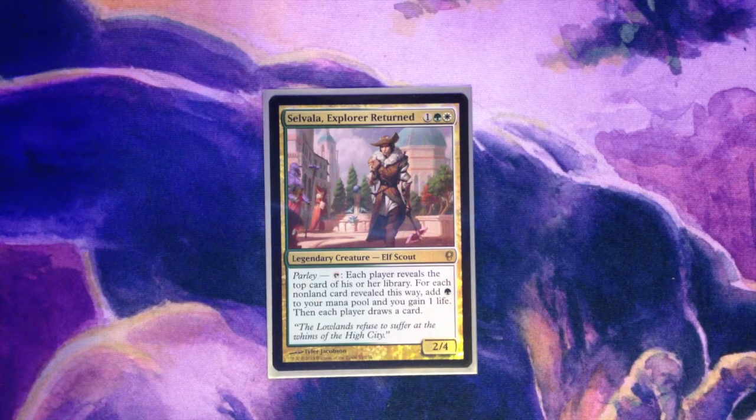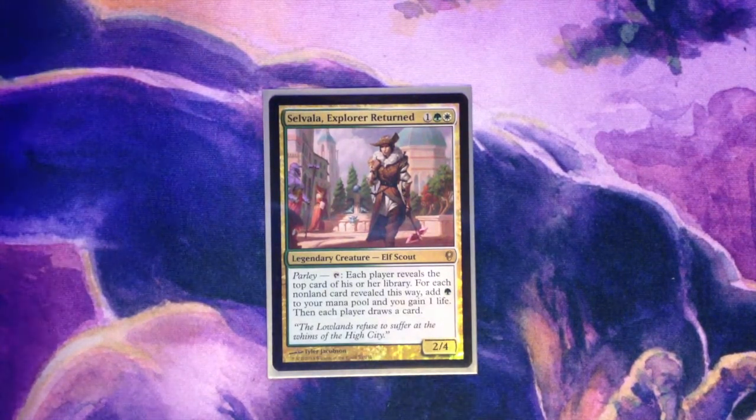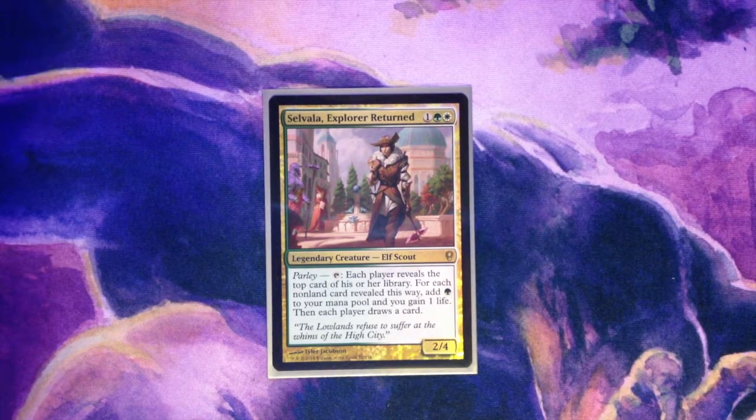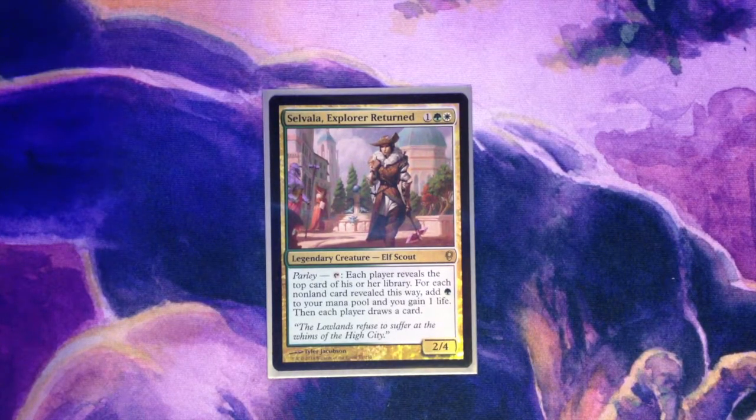So she ramps, draws cards, and gains life — three pretty good abilities to build around. My focus with this deck is to gain life through Selvala and incidental things happening on the board. With that, I'm running a handful of cards that get some juice and get big from all that life gain. It's important to note that we're more concerned about the frequency and how often we gain life, instead of just gaining lots of life all at once.